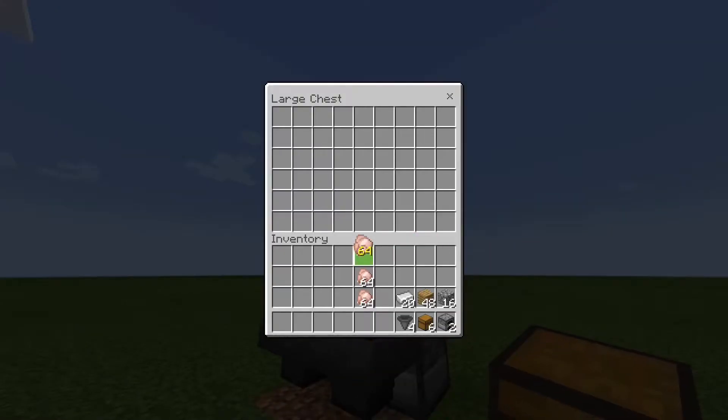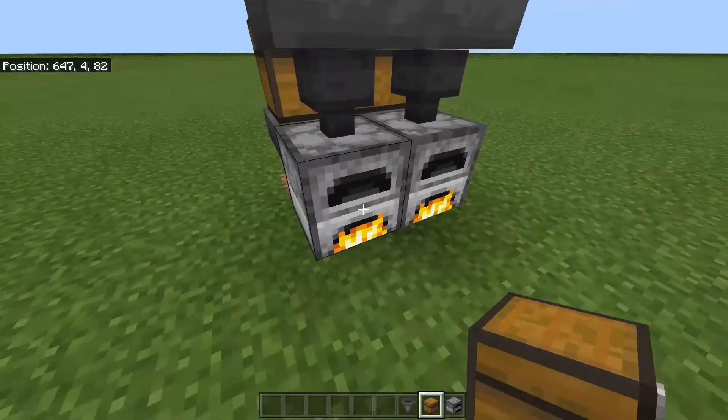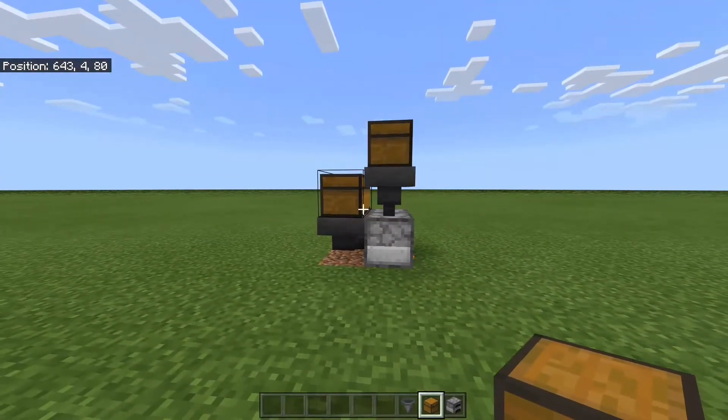Now on top of the furnace, you can go ahead and place whatever you're putting in there, like this stuff. That way, it gets put into the hopper and goes down into the furnace. That's your automatic smelter.